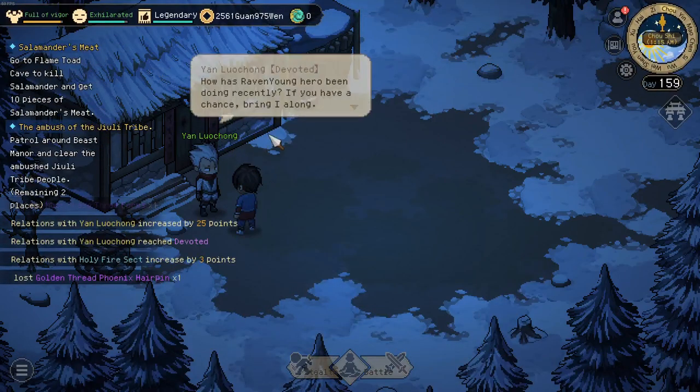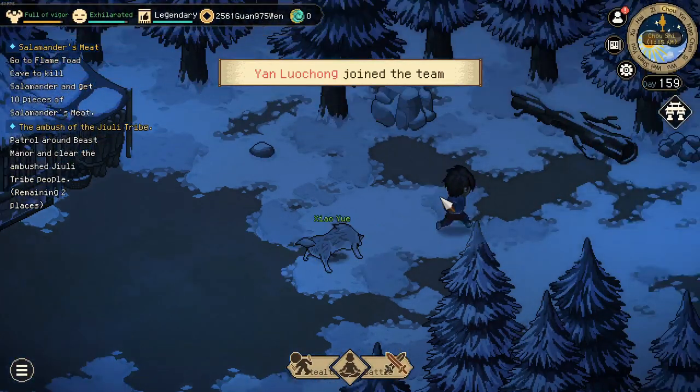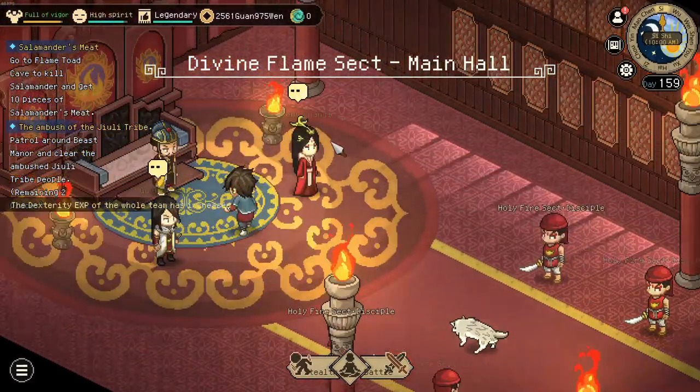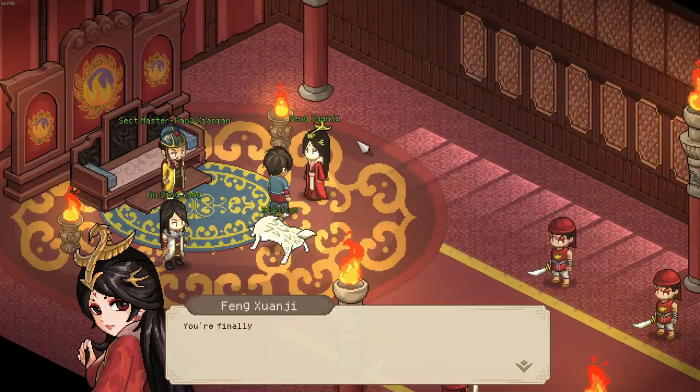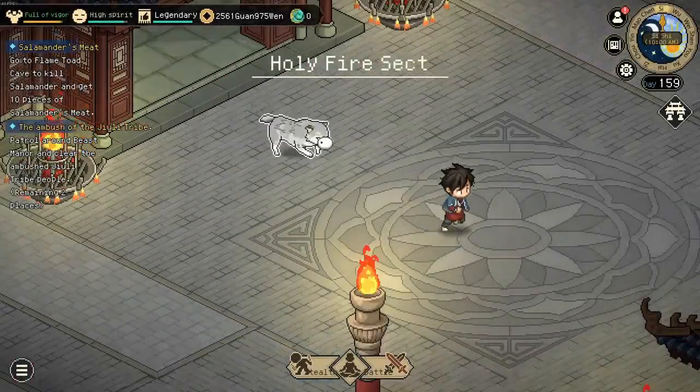Interact with him at the mountain — you can now invite him to your party. Head back to the Holy Fire Sect, interact with her, and now we can go to the Divine Org's Treasury.